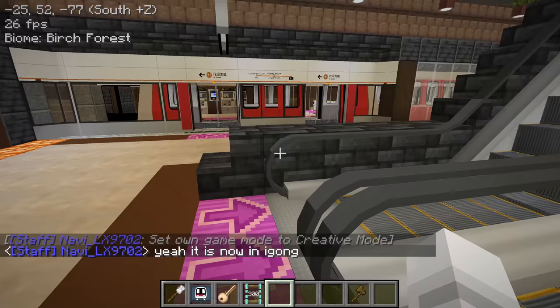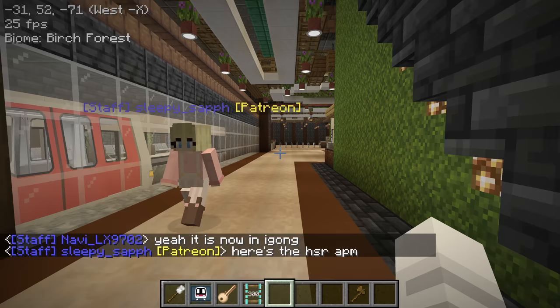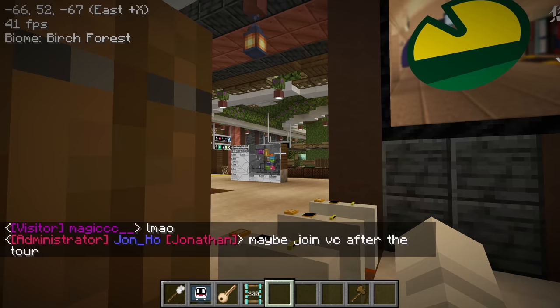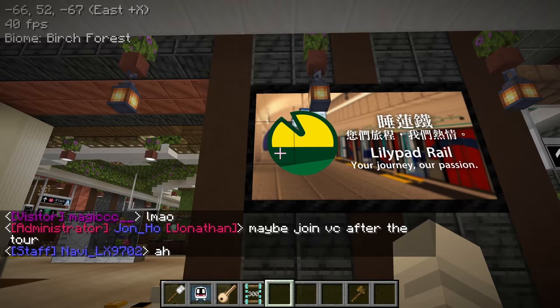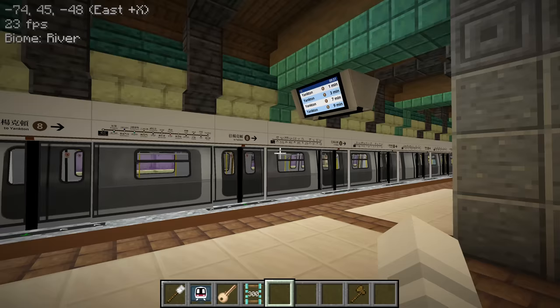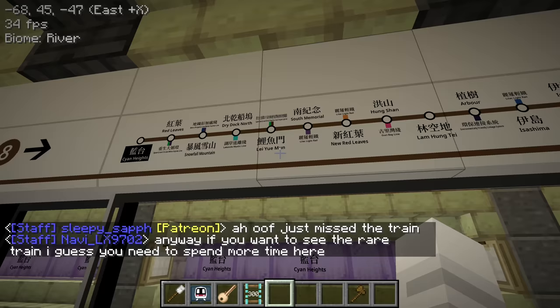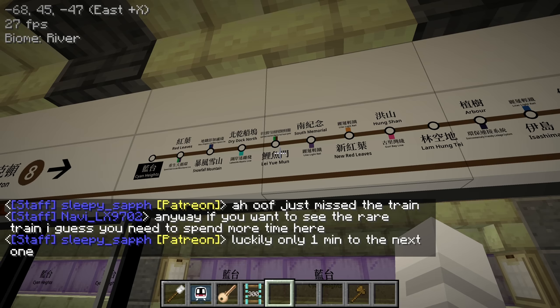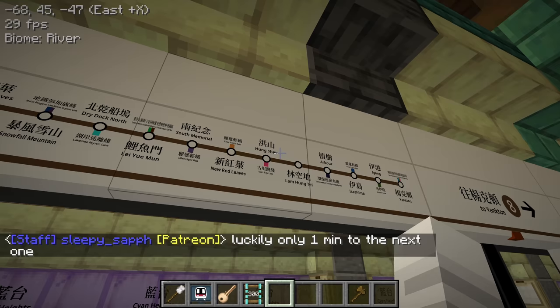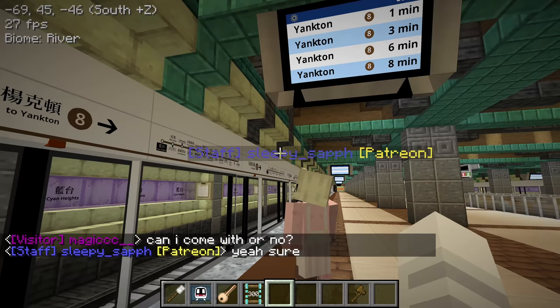This is one of the underground entrances for Cyan Heights. If you remember, that's the APM back to the spawn station. I've shown the platforms on a previous video and the South Continental Line was underground. We just went through the gates, and we have lots of escalators and travelators down here just because the station is so big. It looks like we just missed the train, which is unfortunate.